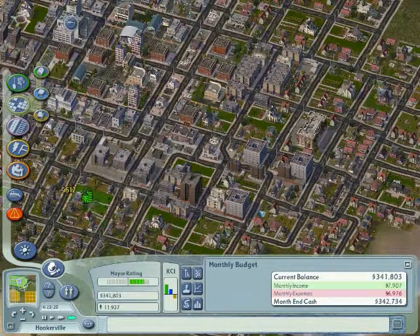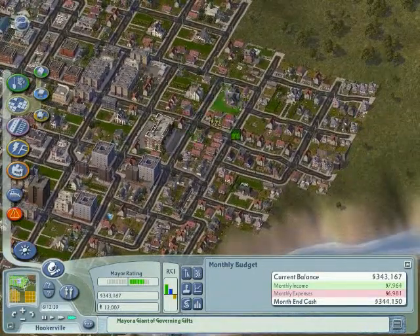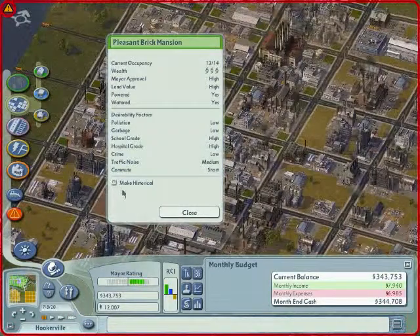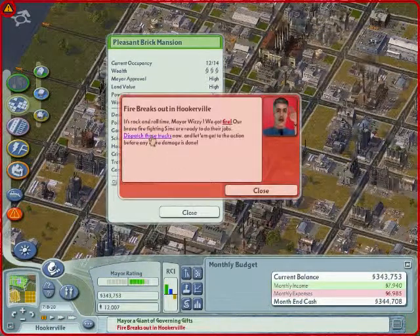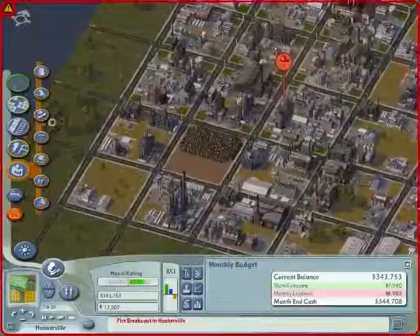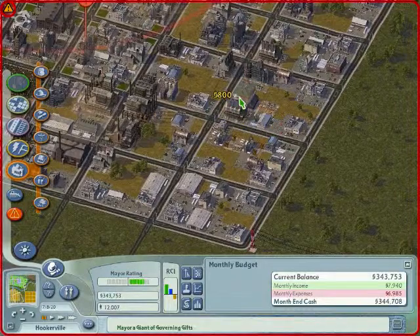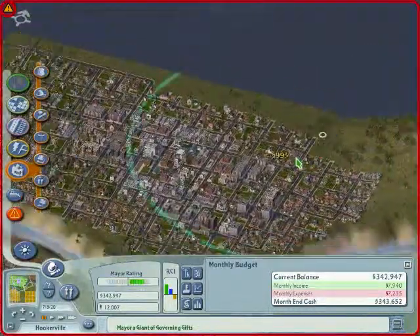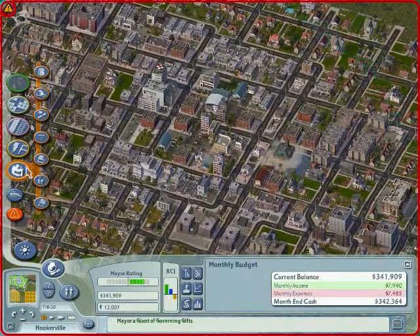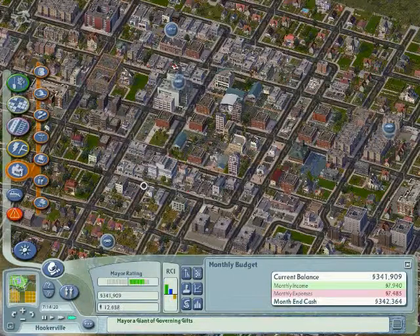I guess those old zones should be high density. Except that mansion — I like it. Oh my god, we've still got one fire station for the entire city. Build one here, and one on the other side as well, because we want to be able to take care of fires right in downtown.